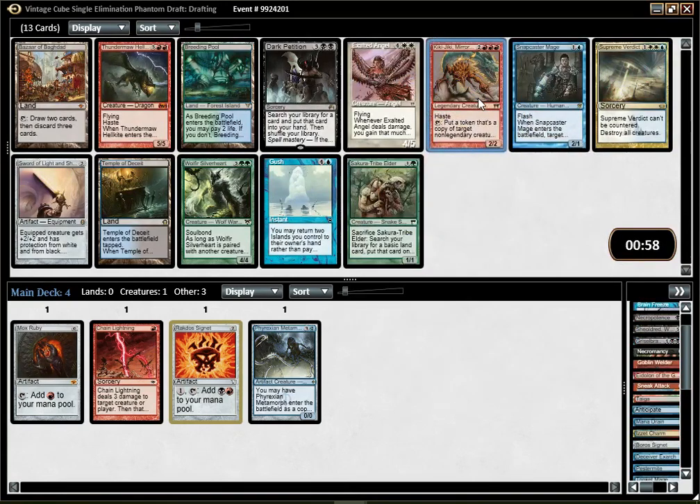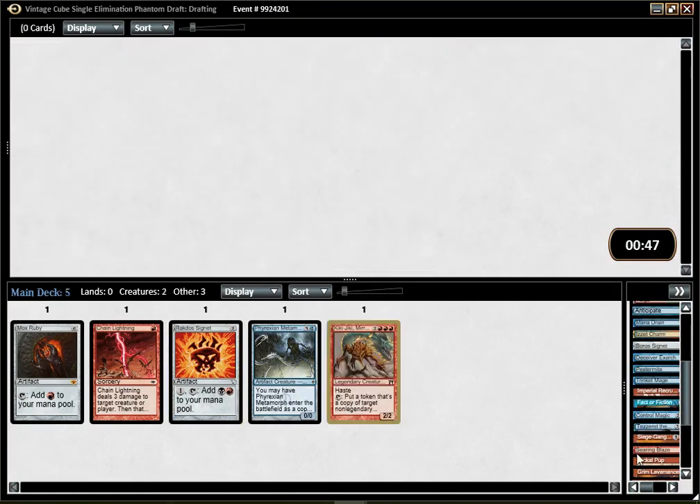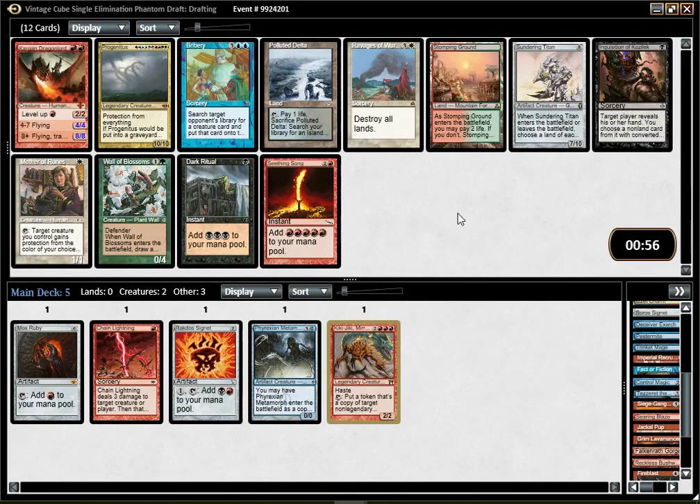Kiki-Jiki — I'm snapping that off, there's no way. With two combo pieces and the Recruiter, it's clearly Kiki-Jiki. The issue is that I don't think Steam Vents is wheeling, so the mana base is not going to be the best. But it's still the better option.